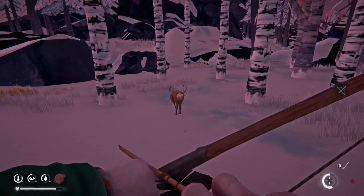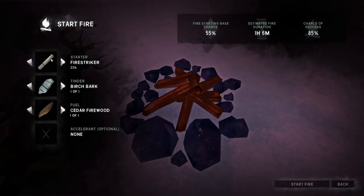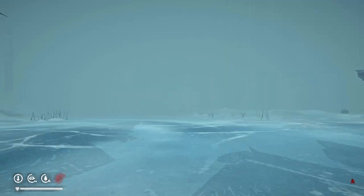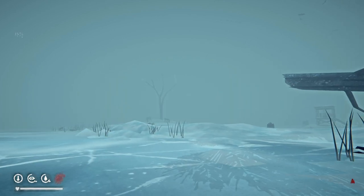If the weather is too bad to chase it right away, you can follow the hoof prints and blood in the snow to find it later. If you're looking for the corpse you can also listen for crows and look for them circling above the body in the air.